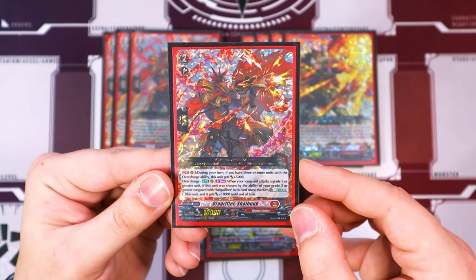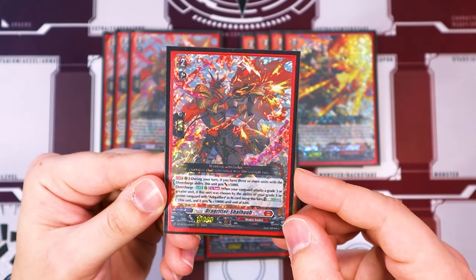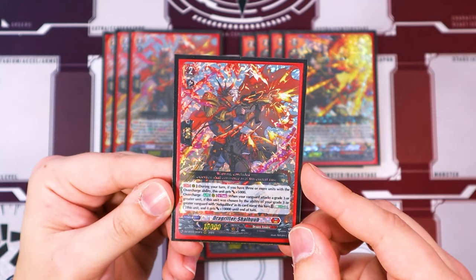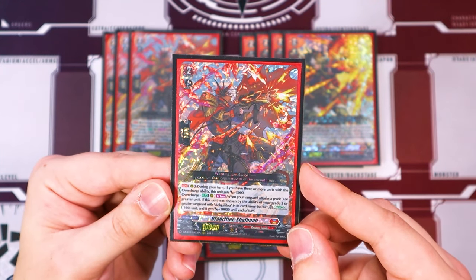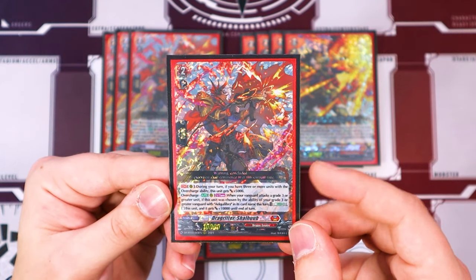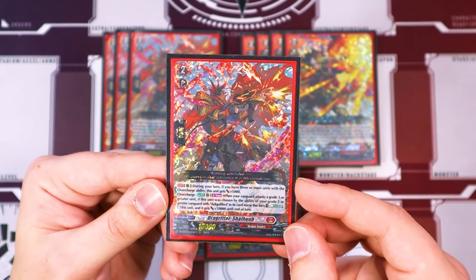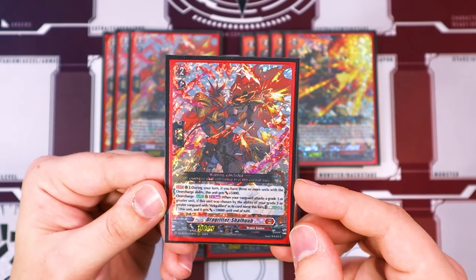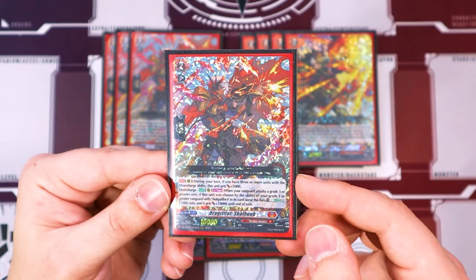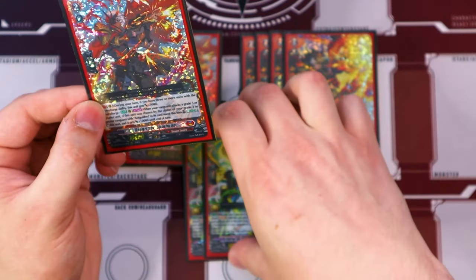Let's go into the new card, which is Shall Hub. During your turn, if you have three or more units with the overcharge ability, this gets 5k. And then the overcharge ability of this card is: once per turn auto — when your vanguard attacks a grade three or greater unit, if this unit was chosen by the ability of your vanguard Alquilibra, you can Energy Blast 3, stand this unit, and it gets an additional 10k. So this is your multi-attacker here — we're definitely running four copies of this.